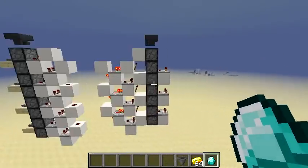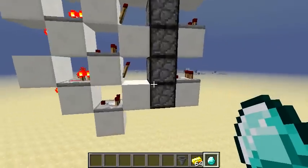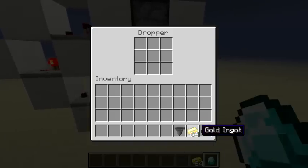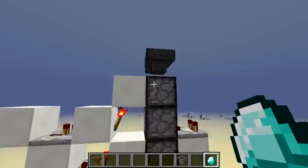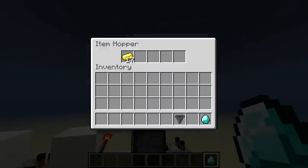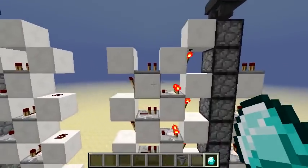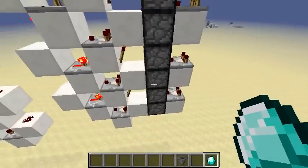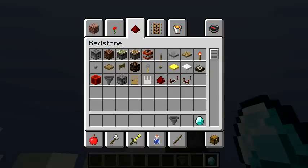This is the tileable and stackable design, and it works the exact same way. It's just a bit louder at the beginning and at the end, but it doesn't really matter if you're transporting a lot of items — it will pretty much make no noise. This one is tileable because it uses no redstone, so you can place them all next to each other and they won't interfere with one another.